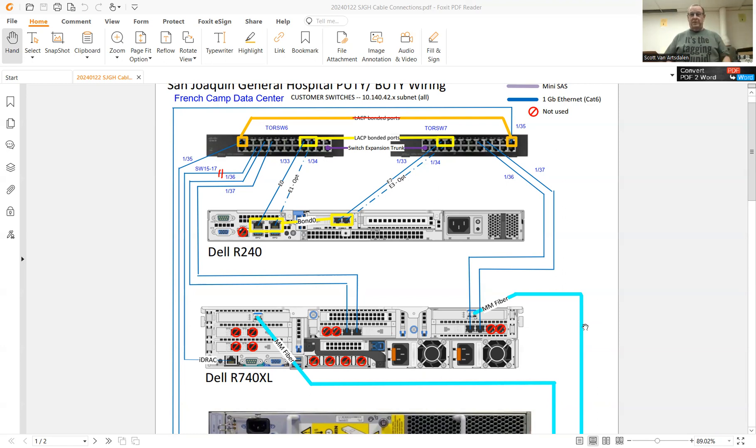I told them: check the tagging on all the ports on that MLT — that's what VSPs call a LAG, basically — a multi-link trunk. He checked the tagging on all ports. The ports E2 and E3 were connected to Top of Rack Switch 7, and those were tagged correctly — in the correct VLAN, with untagged packets going into that VLAN. On Top of Rack Switch 6, ports 33 and 34 weren't tagged in anything — no untagged VLAN membership at all.